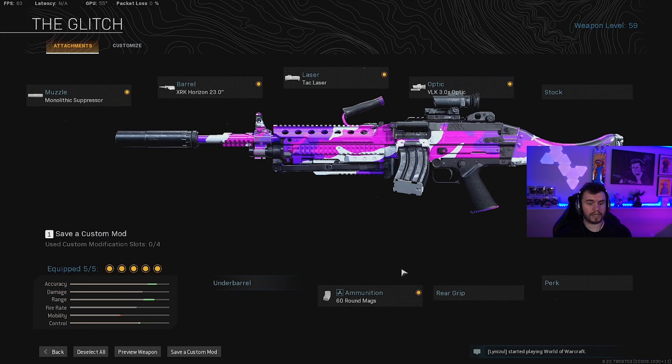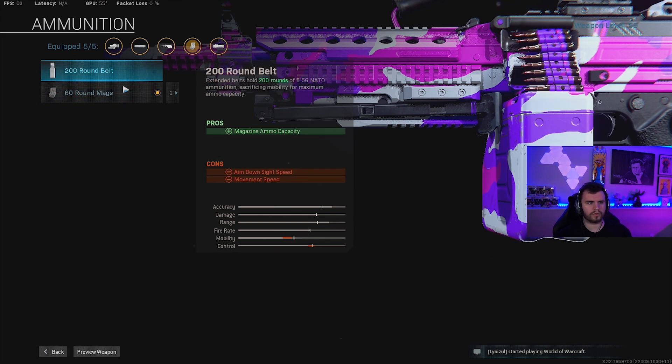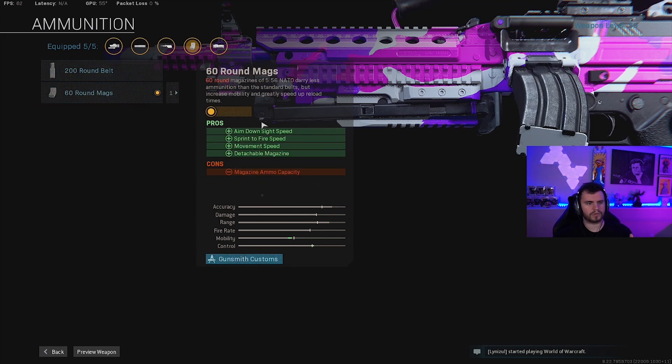Now heading over to the last attachment, guys — the ammunition. 60 round mags. This is a must. There are no exceptions. You have got to run this. You cannot run the 200 or the default. With the 60 round mags you get ADS speed, sprint-to-fire speed, and movement speed — three huge things in Warzone especially. And then the detachable magazine gives you about a 2.5 second decrease in your reload time. This is an absolute must have, guys.